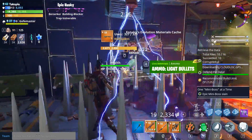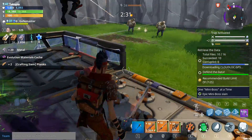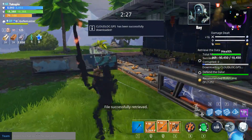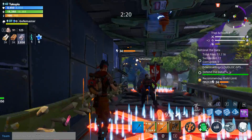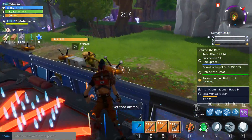We got an epic boss here. What did he drop? We got a whole bunch of stuff there — some evolution materials cash, special materials cash. That is awesome to see. So this crossbow is fairly good, but I just don't like how slow the reload is.